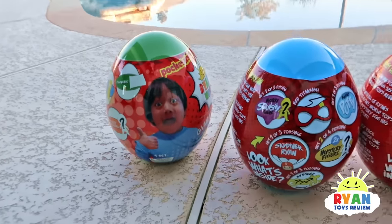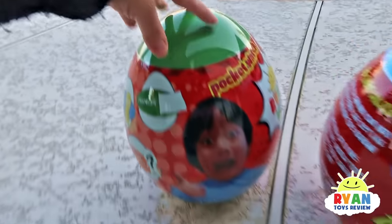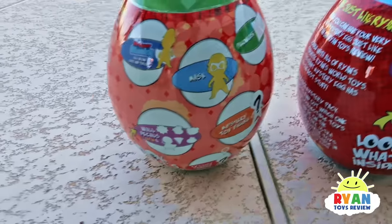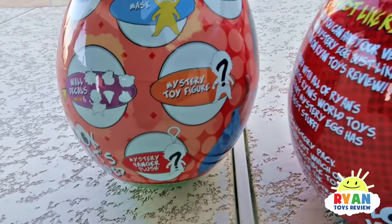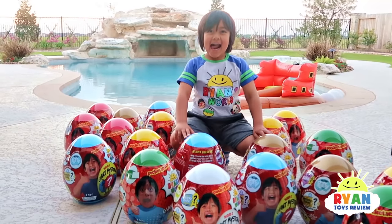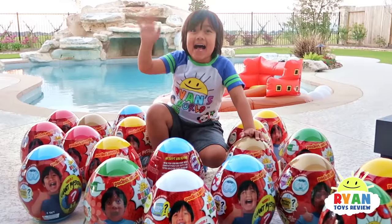This one's really cool — it's Ryan's World new egg. It's actually a sleepover egg because it comes with different things like a super blanket, a mask, a pillow case, a mystery toy figure, a walkie-talkie, and a mystery hanger plush. You can find these eggs around Walmart and Target. Thank you for watching!